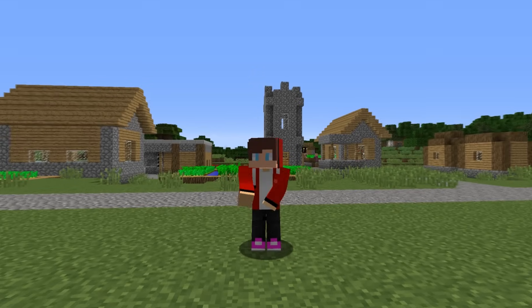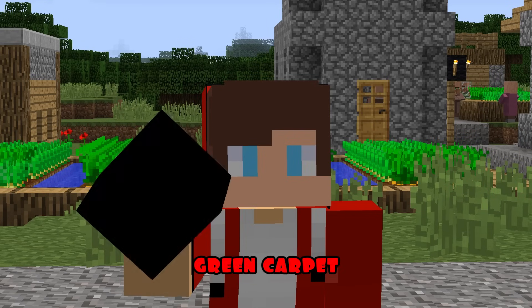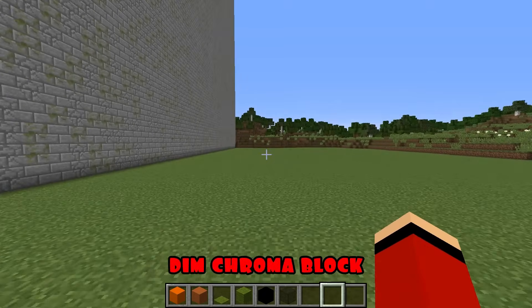Round three. In the third round, I will need orange concrete and ceramics, green carpet and green wool, dim chroma block, as well as black glass.